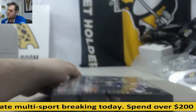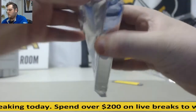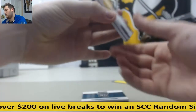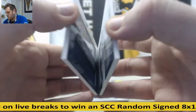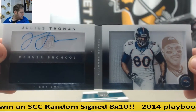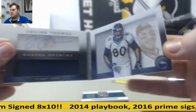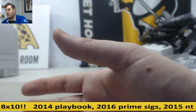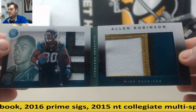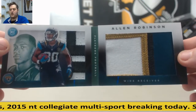Last box. Something fat in here, it feels like — no booklets, that's why. 5-21, Julius Thomas — nice — for the Denver Broncos. We're going to end it in Jacksonville: 2-5, Allen Robinson, some more gorgeous patches. Dual rookie patch booklet, Allen Robinson for Jacksonville. What a last box — Julius Thomas auto and then Allen Robinson 2-5.